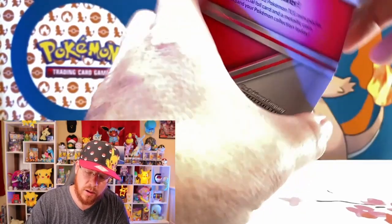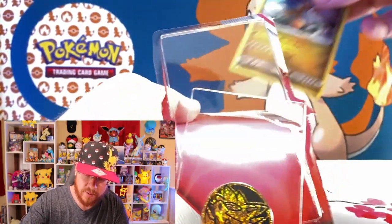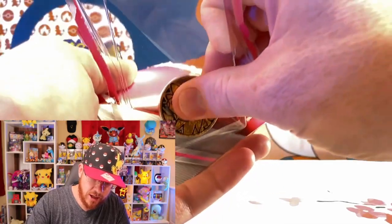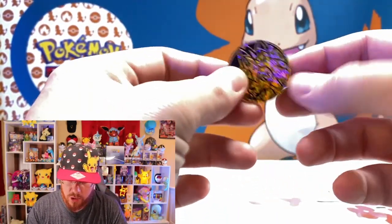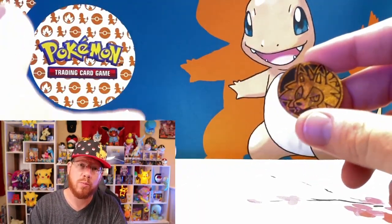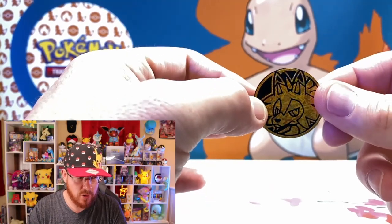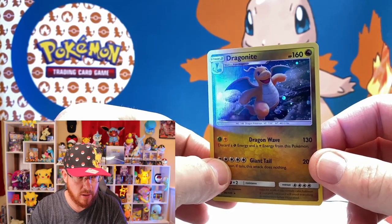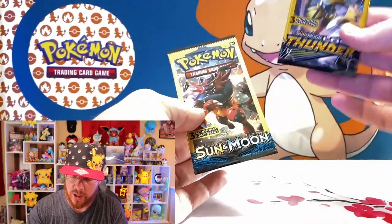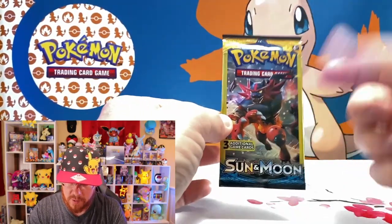We're going to get right into this one — this is going to be that Dragonite promo. Technically speaking, it's just literally a repack of the normal holo that's in that set. A lot of these promo cards, you'll see them down in the card number. In the Sun and Moon series, you'll see it start with SM followed by the number. That'll let you know that it's a promo card, not really pertaining to the normal set. We've got that nice Dragonite card — nice little holo in the background. This actually has the Sun and Moon Lost Thunder on the front pack, and then the base set Sun and Moon with that Incineroar on that pack art.